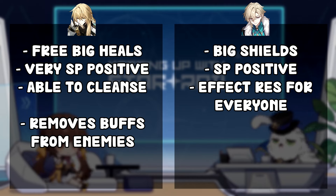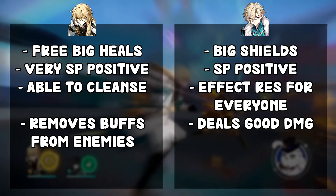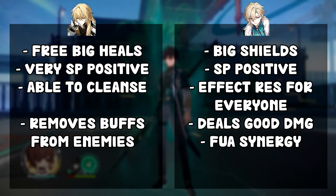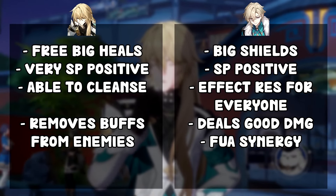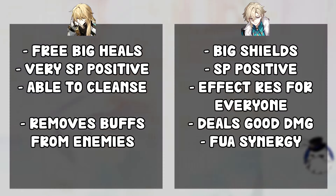For special abilities: Luocha has enemy buff removal — he can straight up remove a buff from an enemy, which is broken in scenarios where enemies rely on certain buffs to compete. For Aventurine, his unusual trait is that he can deal damage, and he has great synergy with follow-up attack teams. In a follow-up attack team you build stacks very fast, he does his own follow-up attacks, and while the damage may not be super consistent, it can be considerable — making him a super strong sustain in that context.